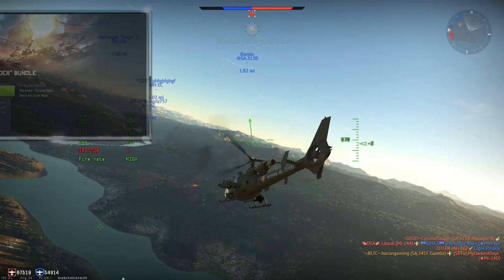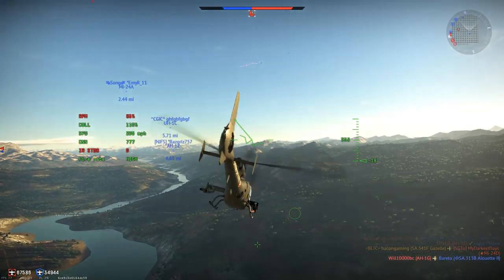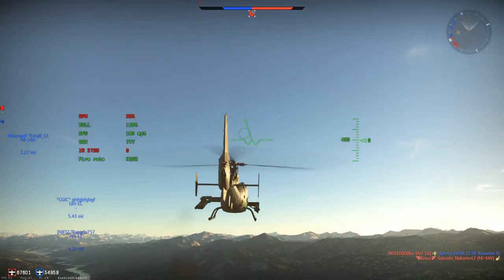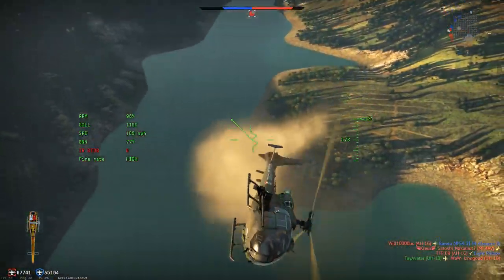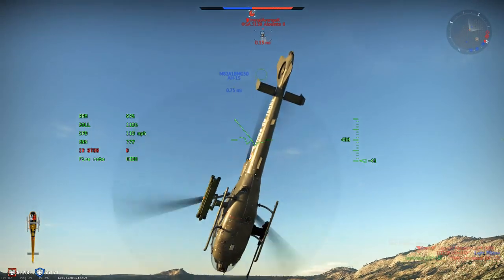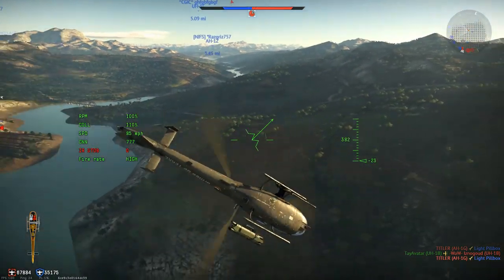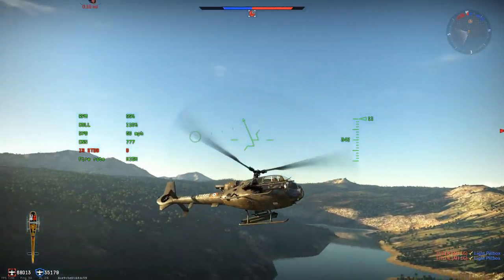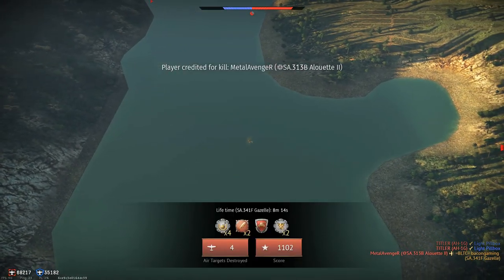G-Lynx is definitely the best premium heli. When the dev server goes up, this will be the first thing I look at, unless Gaijin adds something I'm more excited about — which I doubt. The Lynx AH-1 seems to be just a slightly slower G-Lynx with the exact same weapons. Since we now have a Tier VI premium heli, I'm making the assumption they might add Tier VII helis this update.